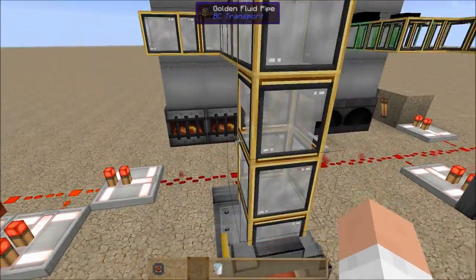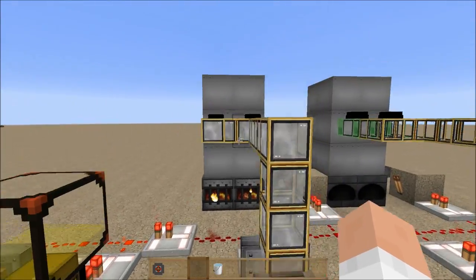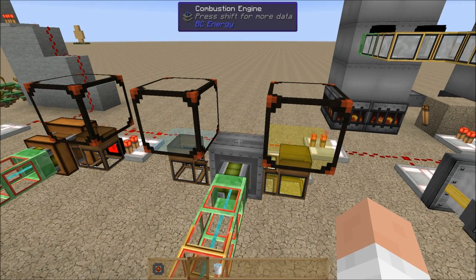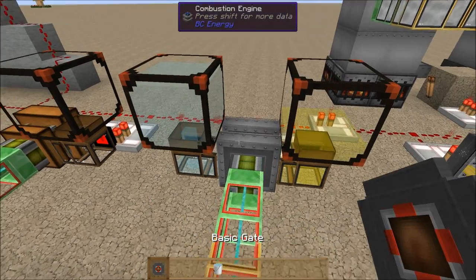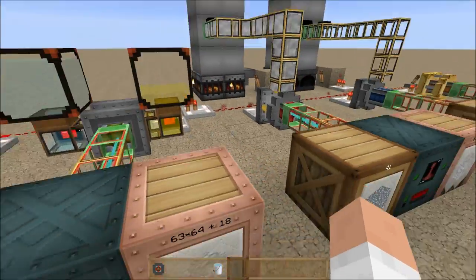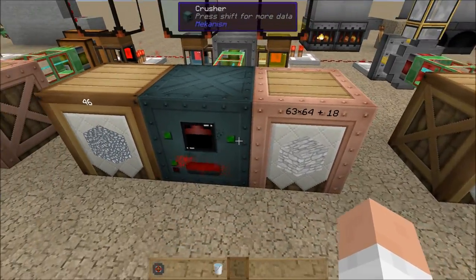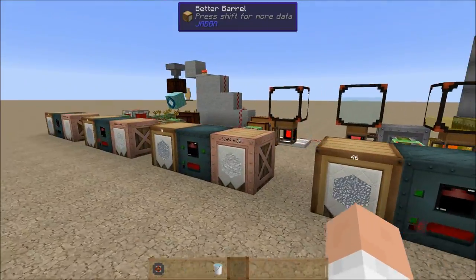I will definitely be using this steam system in the future, especially once I get to the ability to create Applied Energistics systems in Regrowth, because we'll get there eventually. But for now, I still feel like the combustion engine is my power source of choice, because it's basically power on demand. I don't have to wait very long for it, I don't have to heat it up, I just throw a switch and I have power. And it's pretty efficient compared to the other systems.